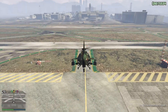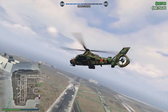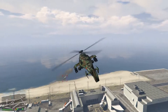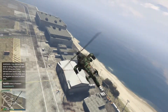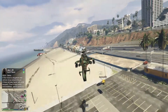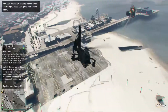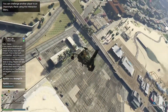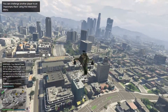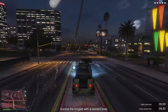Coming in at number one — big reveal — the Akula. My most favorite purchase online is the Akula. This thing is an absolute machine. It can go stealth, which some people don't know — it becomes stealth if you have the weapons away. It has homing missiles and can take a rocket depending on where you get hit. It's very fast — it can almost keep up with jets, which for a helicopter is insanely fast. Doing resupply missions has never been easier with an Akula because you can just go stealth mode.